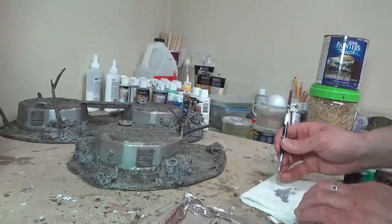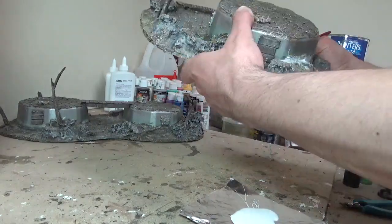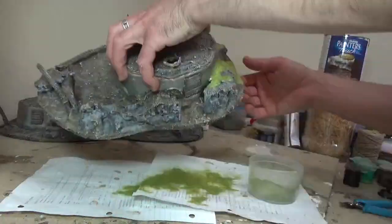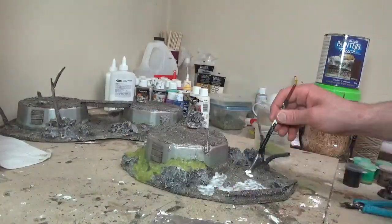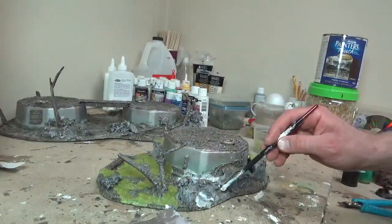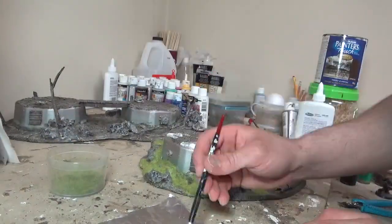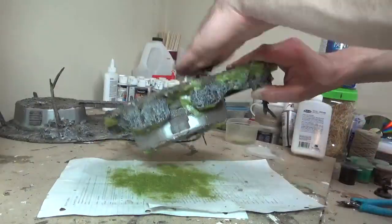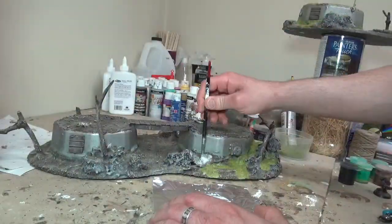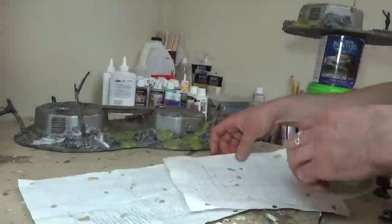I'm touching up around the windows where too much dry brush got onto the silver, just with a thin watered-down layer of silver. Then back to PVA glue — I'm painting it everywhere I think static grass should go and sprinkling static grass all over. I like to add a lot of static grass. I believe if there's grass, there's going to be a lot of it. In our trash to treasure table series with a grassy plains theme, I use a heavy amount to show that nature has really taken over these buildings.